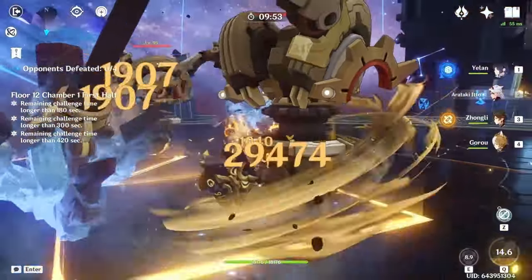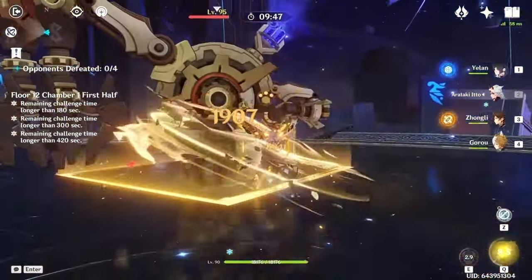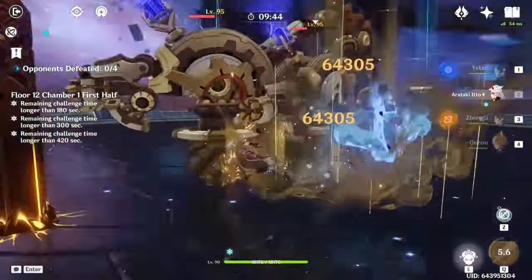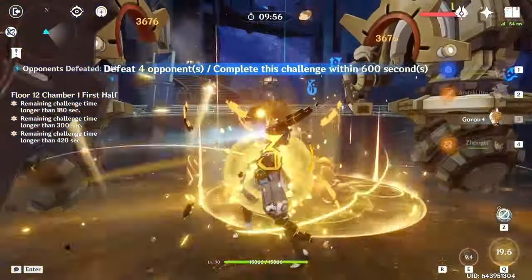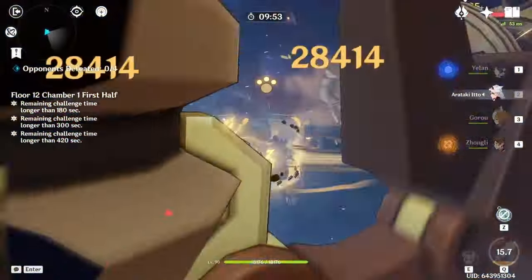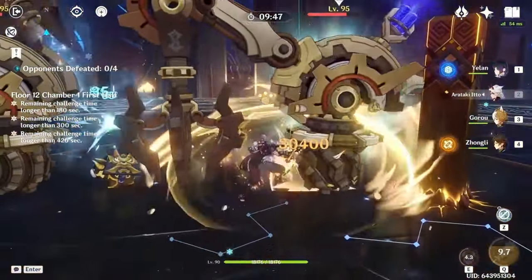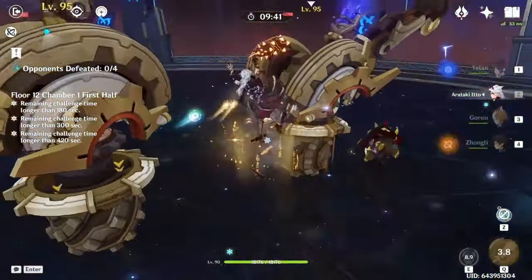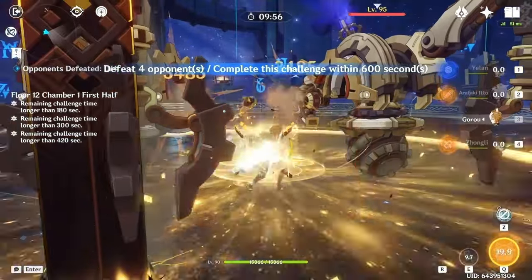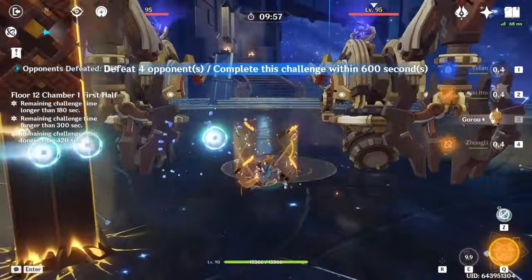For the full team rotation: start with your flex character because Ito wants to start off-field to build Husk stacks. Then swap to Zhongli, hold E for his shield. Then swap to Goro and do a quick EQ, immediately swap into Ito and burst so you can collect the particles from Goro, then perform Ito's burst combo.